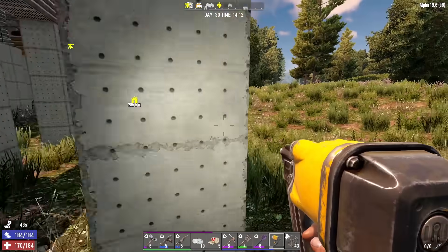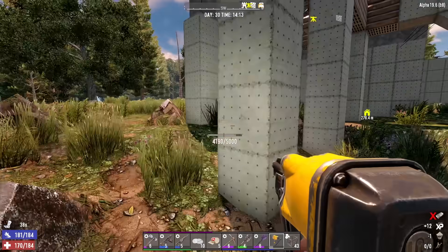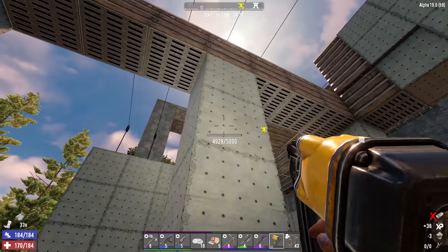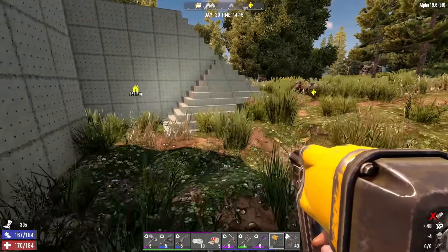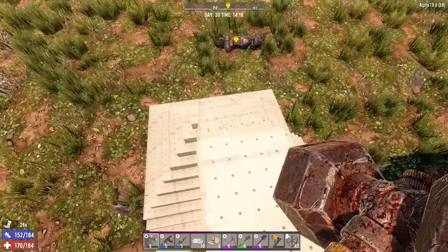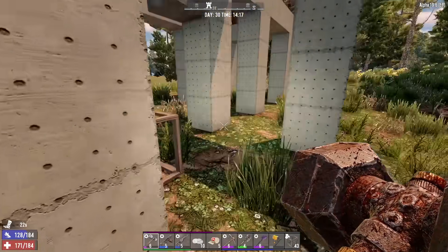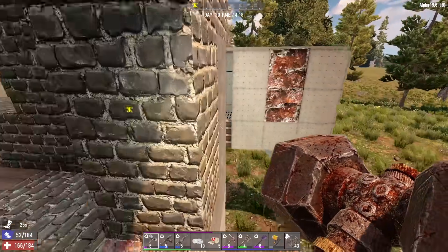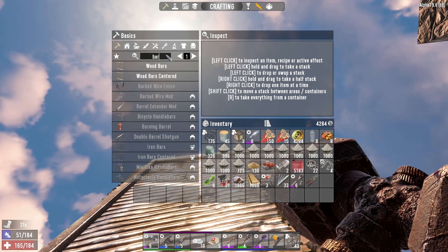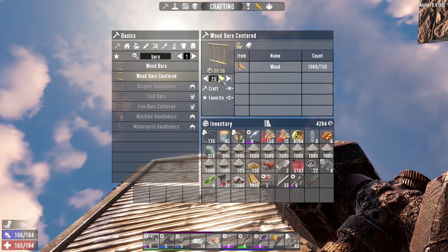Damn, I used up all the steel already — I didn't think it would go that quick! We didn't even finish all the things down here. All right, well we just got to keep mining. I thought I had a good amount of steel there but apparently not. Easy come easy go, right guys? All right, let's go ahead and make a bunch of bars — let's go with 25 for now.